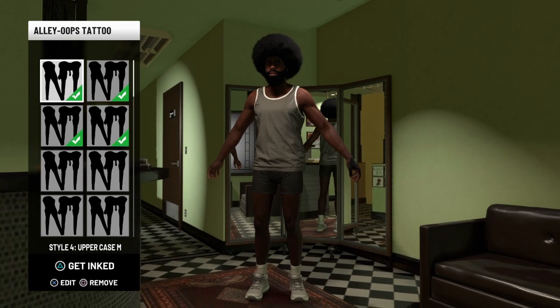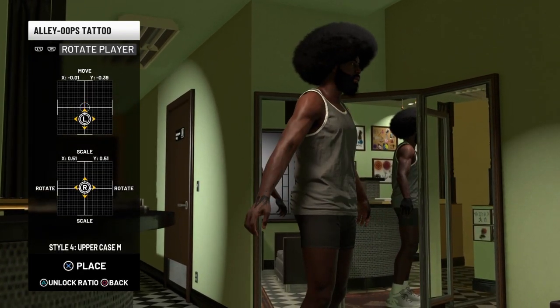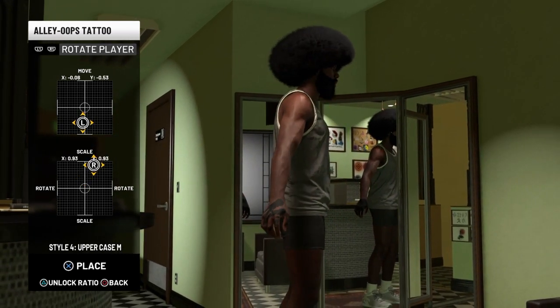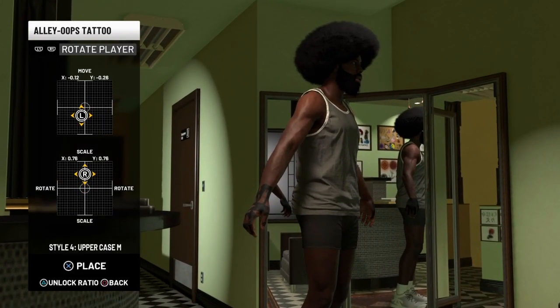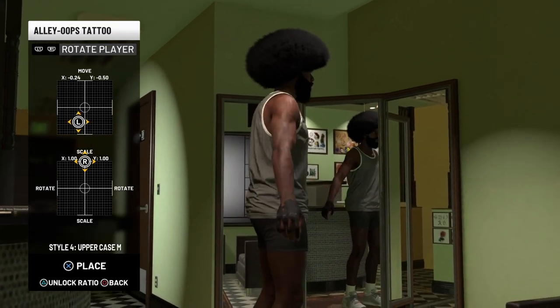What you want to do is — you see these styles I have, they're all M's. You can do M's or E's, it really doesn't matter. The style you want is Style 4 Upgrades M. Click that and get about 10 to 15 — I do 15, but 10 to 15 works. You just place them on your hand and you can resize them with the right analog stick and rotate them around.